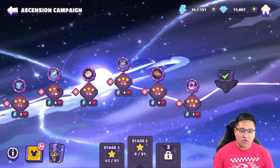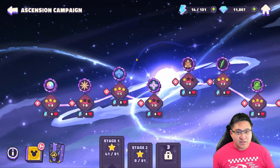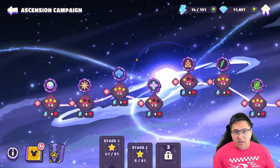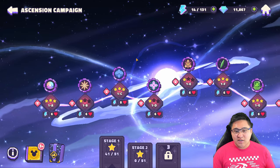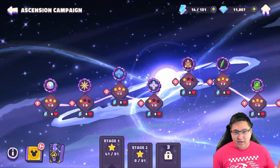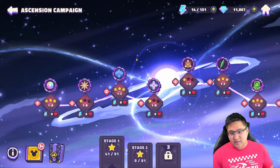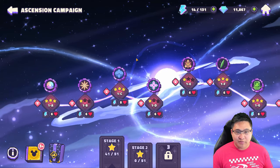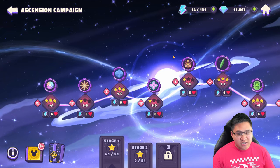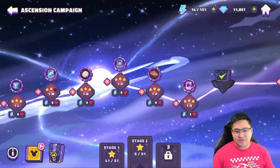The faction pieces are actually going to give you the most value rather than the vision fragments and flowers, because those equivalents — like dream fragments — you can have an excess amount of them. I think I have about 4,000 dream fragments. So these vision fragments and flowers aren't going to be the most important nodes. The faction pieces are really the gatekeepers to what you'll need to farm later on.